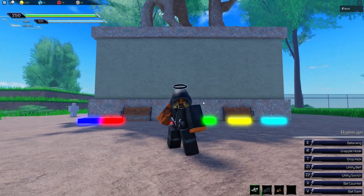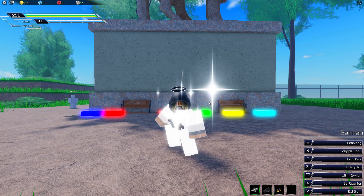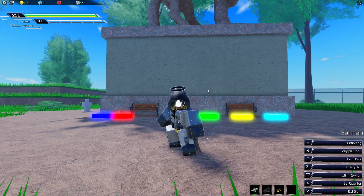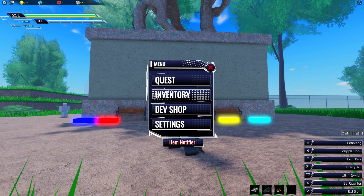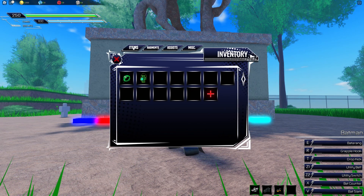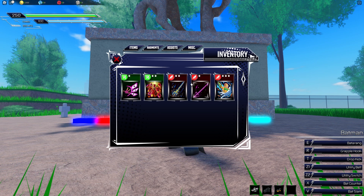I teased this a bit on the Discord — I showed a picture. As the title says, we're going to be showing off assists and augments. We'll show the assists first. If you come over to our inventory, we're going to have items you collect, you're going to have augments, you're going to have assists, and miscellaneous — we'll talk about miscellaneous in the future. So let's first look at our assists.